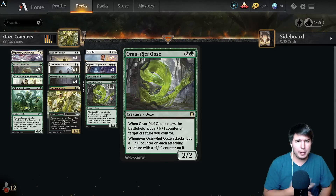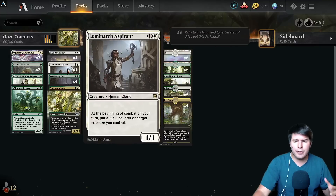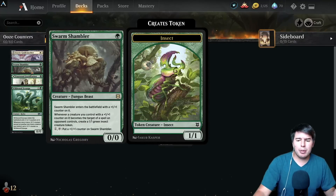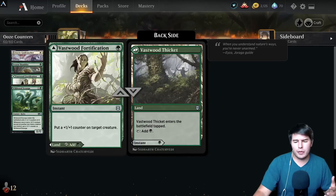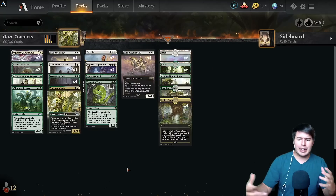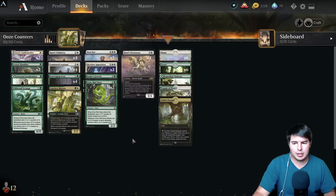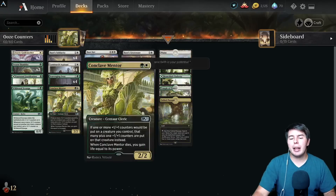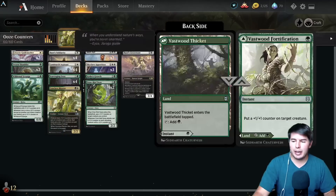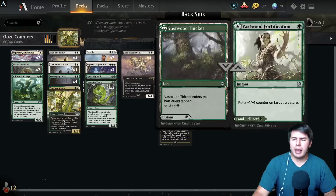We lost a ton of pieces - we lost Pelt Collector and a bunch of other pieces, but gained quite a few interesting ones. Luminarch Aspirant, Swarm Shambler which is a good one-drop, and Vastwood Fortification which is a land that puts counters onto creatures. Not sure if that's great especially when we need to be a little more aggressive and need our one, two, and three drops to really land. But it lets us play two spells we'd normally cut from our land base anyway, so I think it's really good.